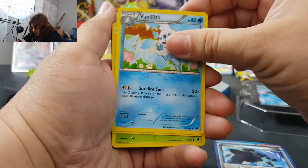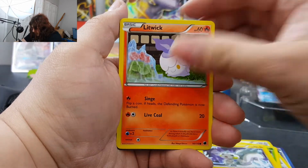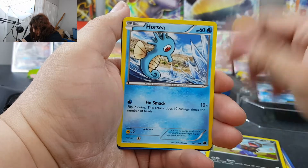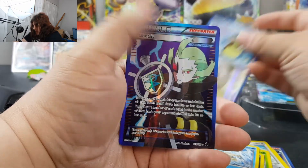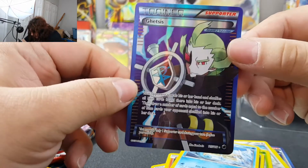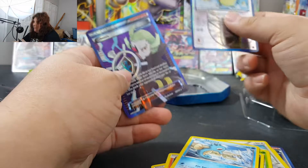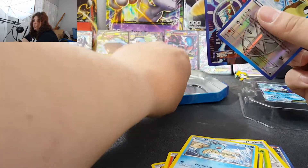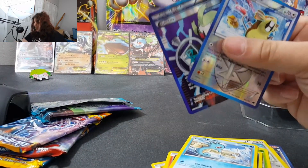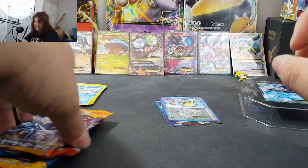And that is a Shadow Triad. Vanillish. Noctowl. Trico. Patrats. Litwick. Dino. Horsea. Our Reverse is Eradicate, which is a Rare — so Reverse Rare is not bad. And our... oh man, that is cool! That is a full art. I can't pronounce that, but you know what — I spoke too soon saying I never really get anything good out of black and white. Other than Legendary Treasures, but everybody gets good stuff out of Legendary Treasures. Anyways, setting these aside. That was pretty neat.